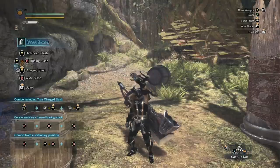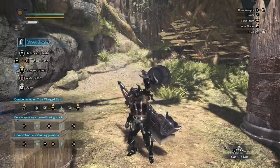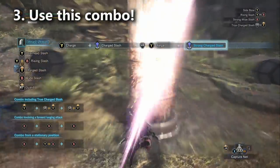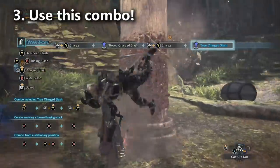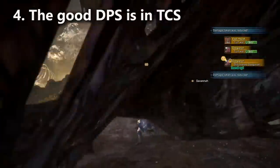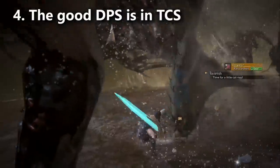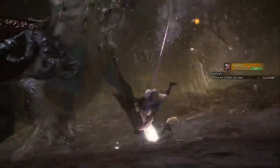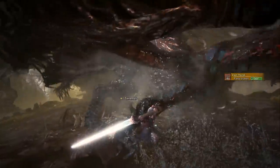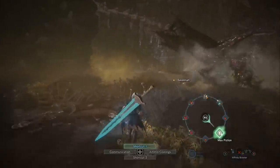When you're charging the true charge slash it looks like it only charges twice but it's actually charging three times. All of the good DPS is in the true charge slash - if you land it you're doing terrific DPS, but if you miss it your DPS drops off super hard. Swings one and two aren't doing that much damage; swing three is doing all the damage, but it has a really big wind-up. So if you wind it all the way up and miss, you lose so much damage - it's really important to get the whole combo out.